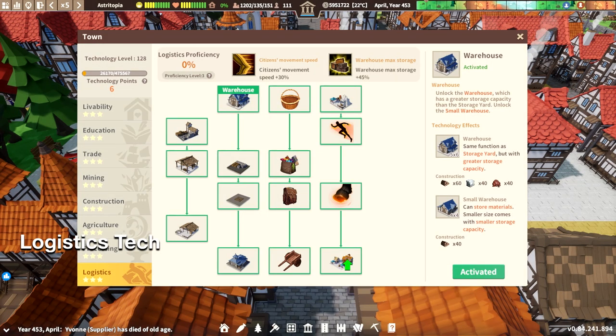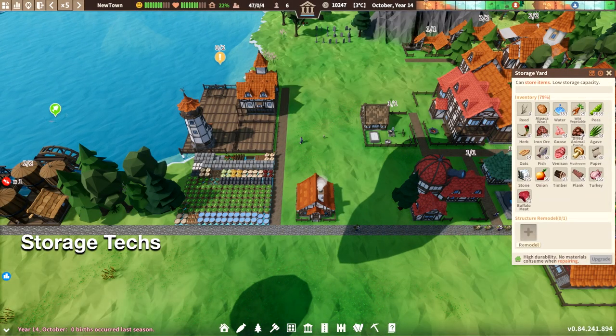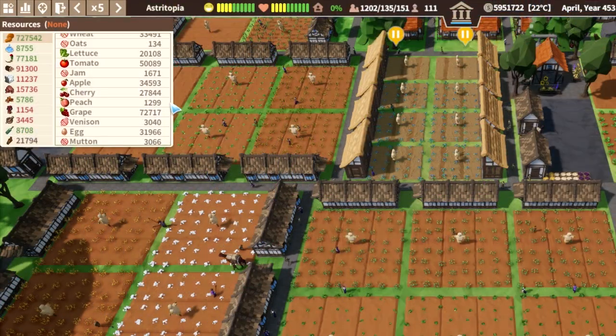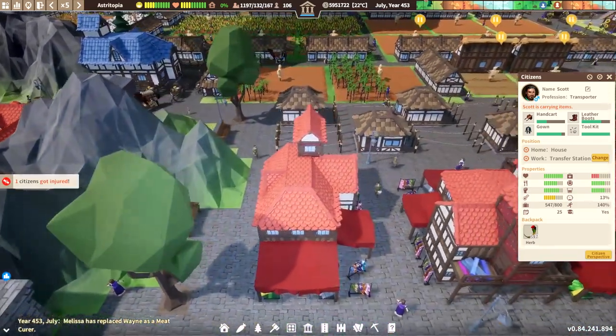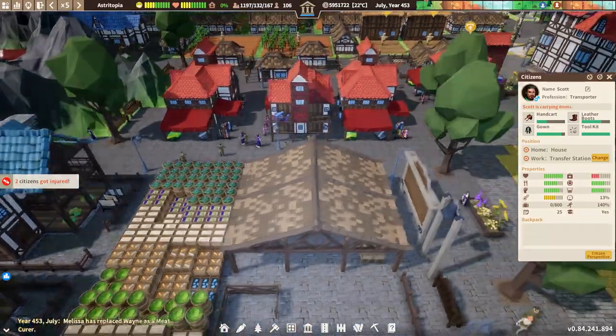The logistics tech tree adds buildings and jobs to improve the efficiency of supply chains. Here are some tech points that will enhance your supply chains. As mentioned earlier, where you place your storage is important, but the capacity of those storages also matters. As your town grows, so does the amount of goods you are producing. When a storage gets full, workers have to take goods to a storage further away, slowing down production.